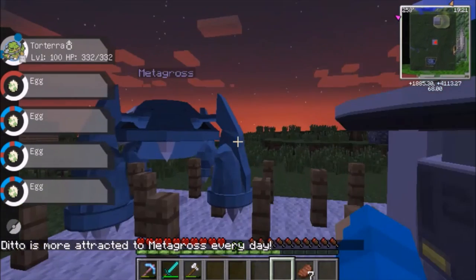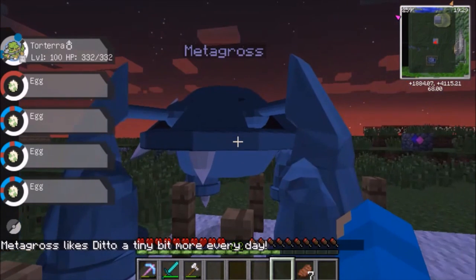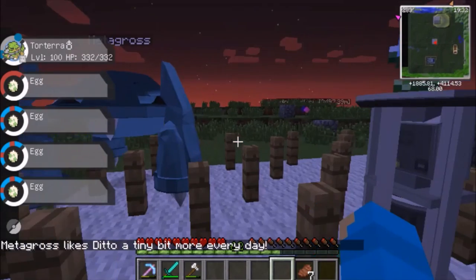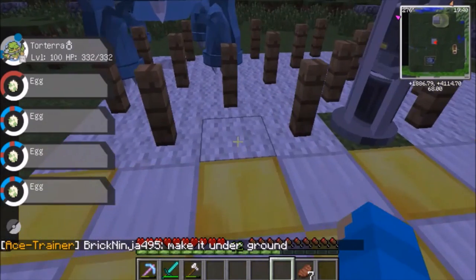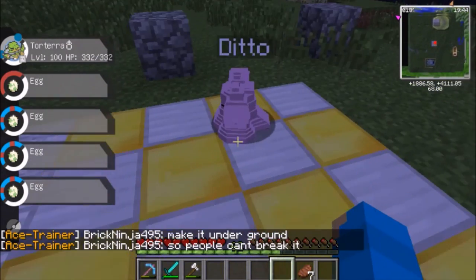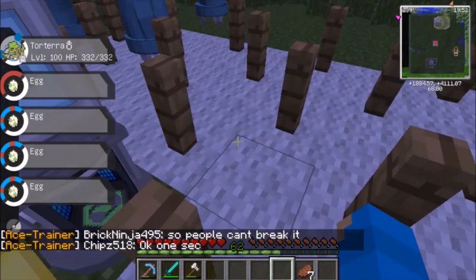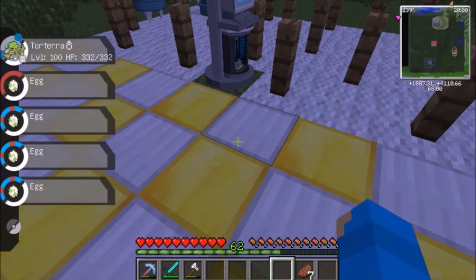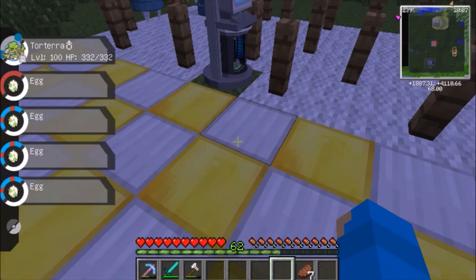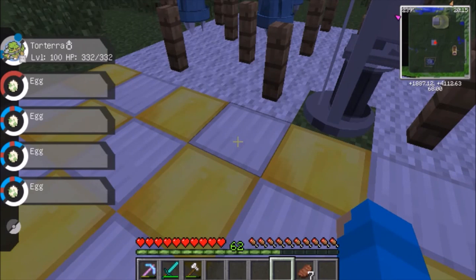However, on the Steel-type side it's not going so well — Metagross only moved a tiny bit more each day. We need to change something on that side to match the other. Right now I'm getting an egg every two to three hours, which is why there hasn't been an episode for a while — I've been collecting eggs and trying to get things set up beforehand.